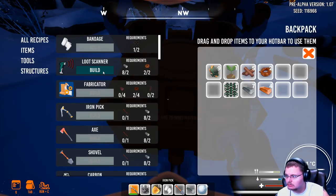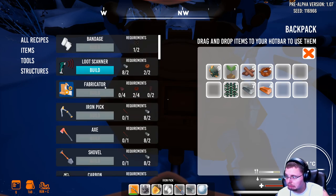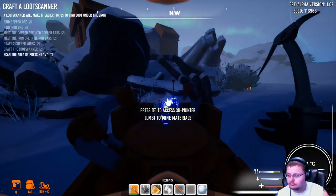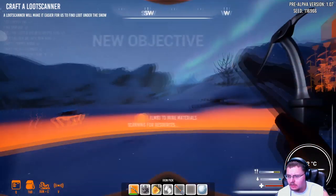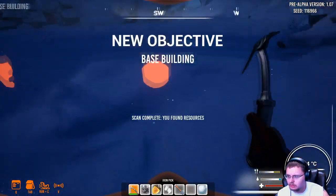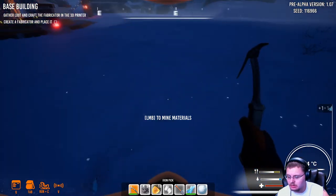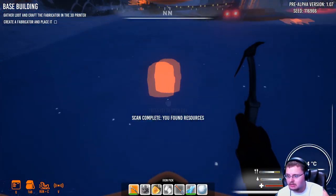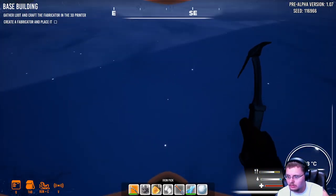Craft the loot scanner — I thought it was land scanner. Scan the area by pressing V. Whoa — there's like boxes all over the place. Let me just grab these up real quick.